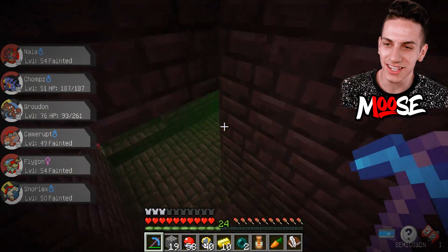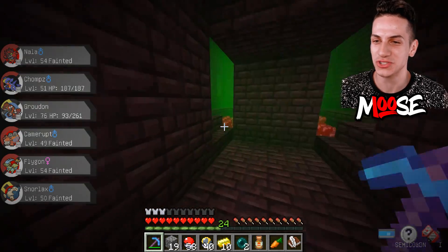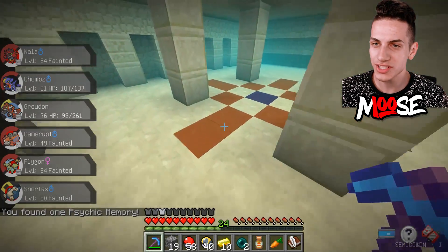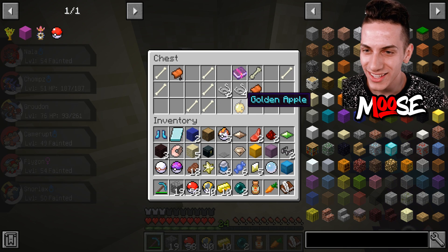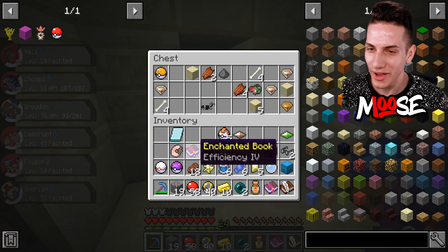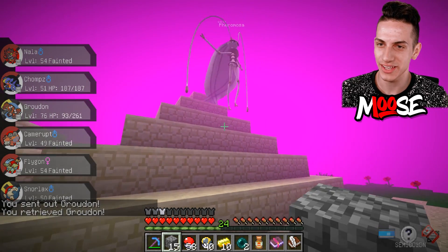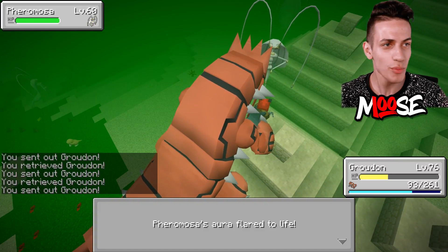This is so weird - why am I inside a nether fortress with some weird pokemon portal? A psychic memory - that's kind of cool. Anything different? No, same exact thing. Efficiency five though - I'll take that efficiency five pickaxe.